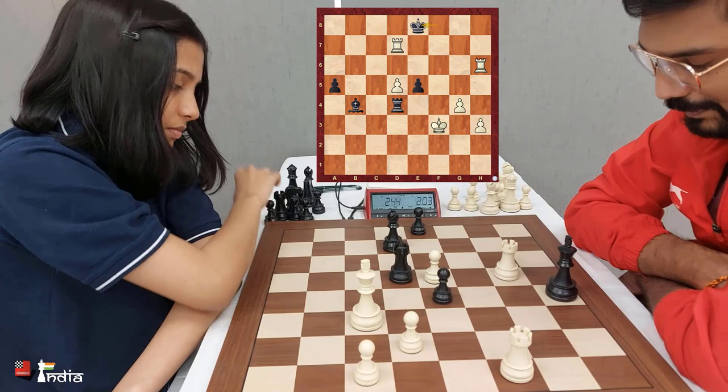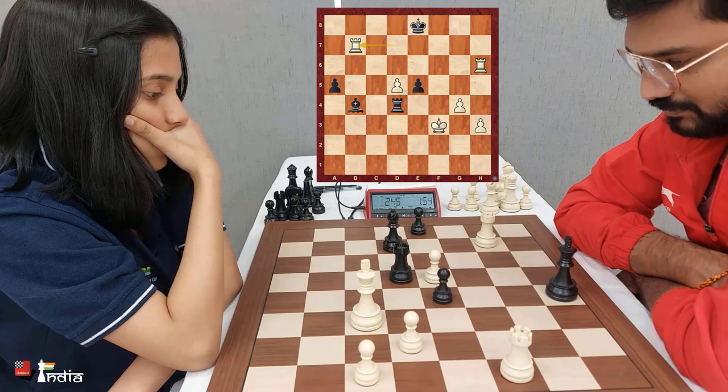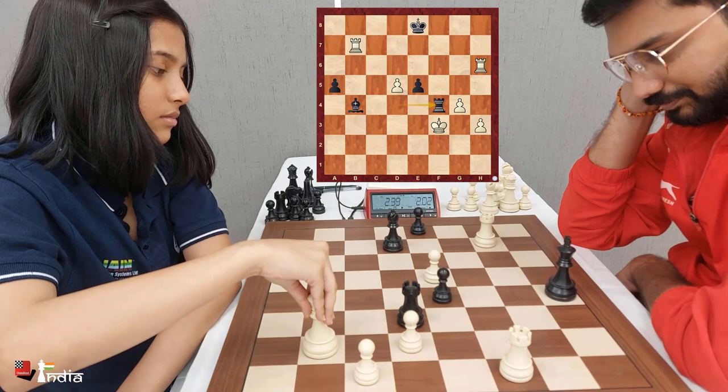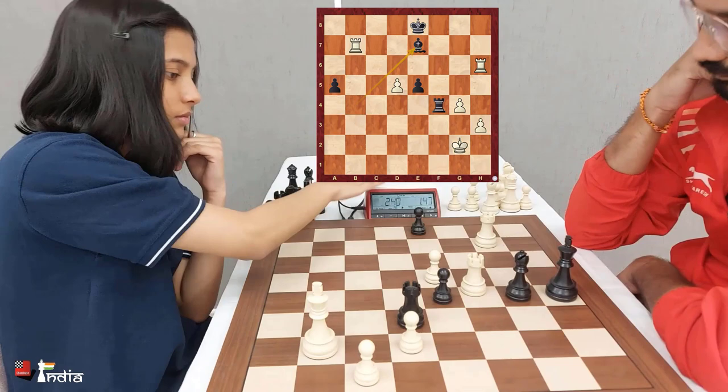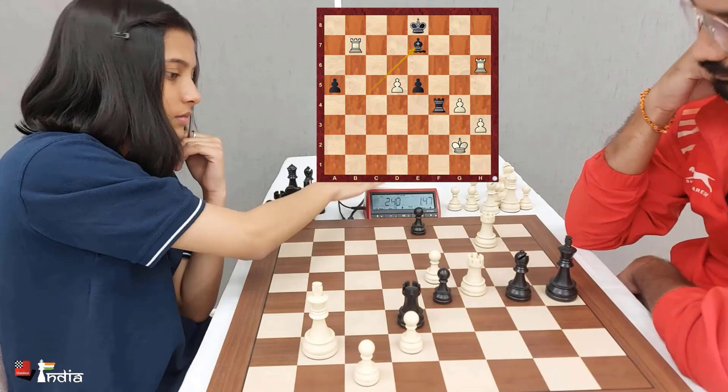Another pawn is taken. King e8, and now there is a mating threat in the position. Rook to b7, check. King g2. After bishop e7, rook e6 is played with d6 coming up. Nitin resigns — Divya has won her game and moves to 2 out of 2 at the National Rapid Championship.